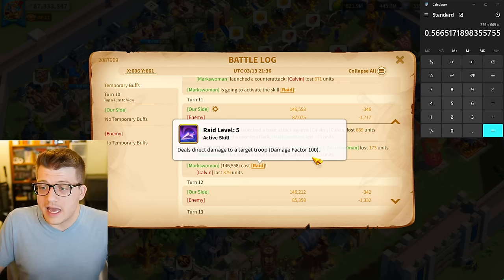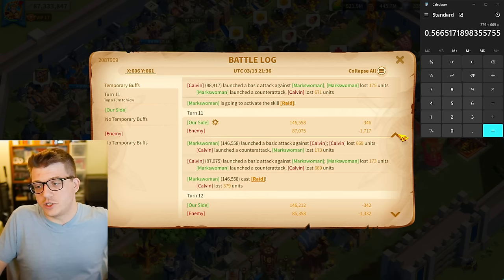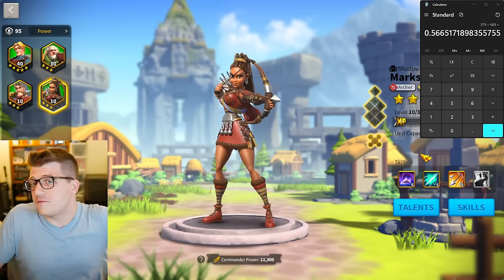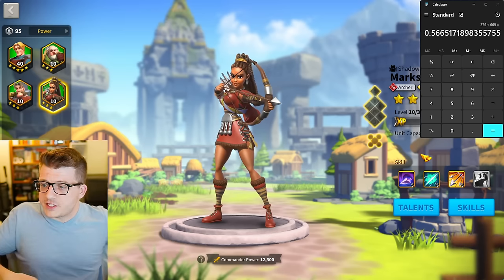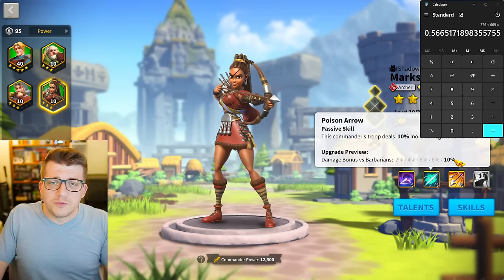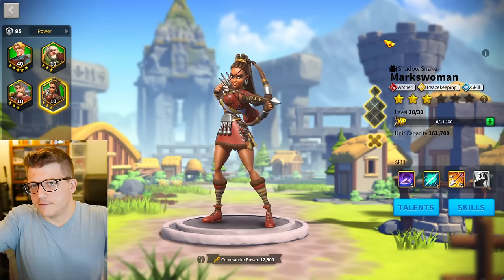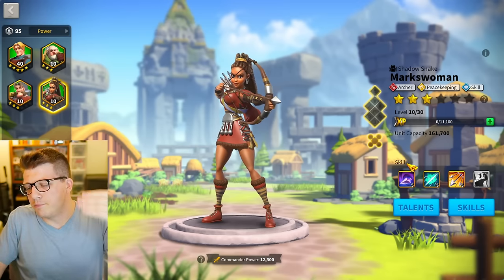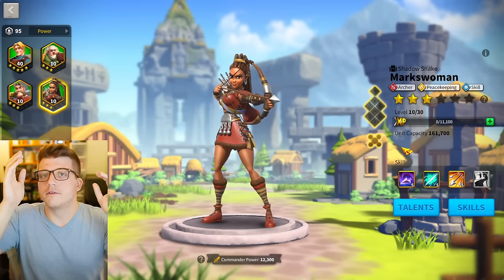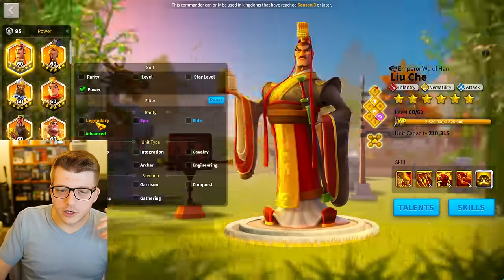There's also a counter attack, which we already established is equal to the basic attack. So on a typical regular turn, your basic attack plus your counter attack is 400 damage factor. Now, the reason it's not exactly half is because we're doing some napkin math — there are other small factors in the background, like fighting on my own territory, VIP buffs, and how bonus damage to barbarians might be calculated differently for normal attacks versus skill damage. But for the purposes of this video, it's generally acknowledged that a basic attack has a 200 damage factor, and a counter attack has a 200 damage factor as well, for 400 damage factor per turn.